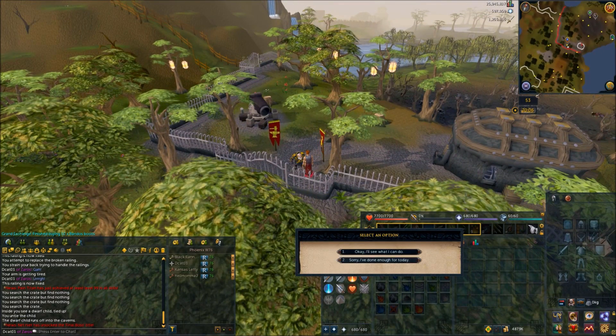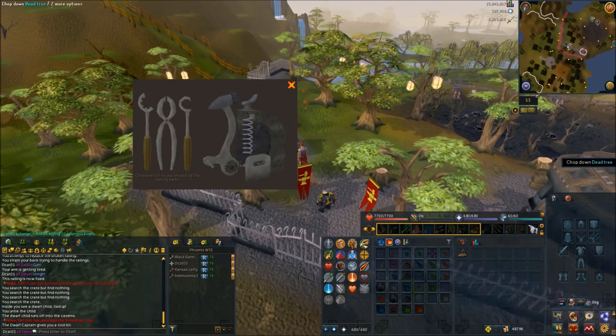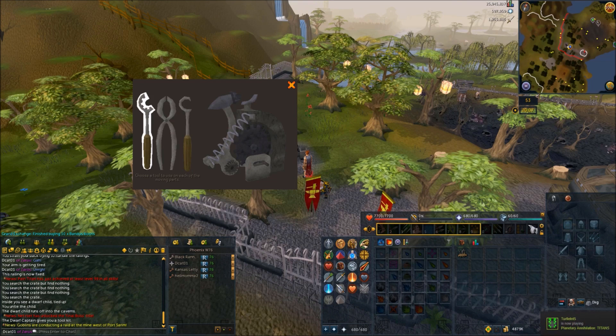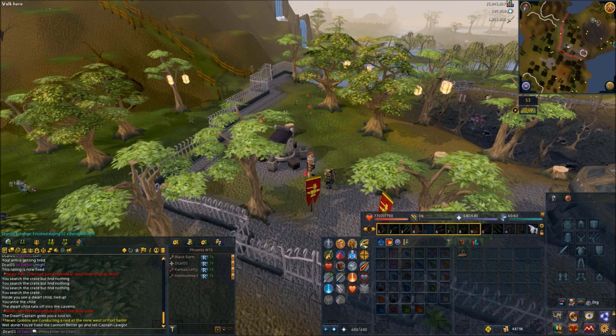Say okay, I'll see what I can do. Use the tool kit on the cannon. You're going to want to use the middle tool on the switch, the right tool on the spring, and the left tool on the gear. Let the cannon interface close itself, and talk to the captain again.